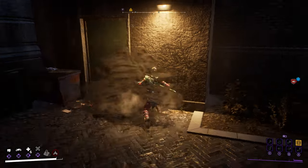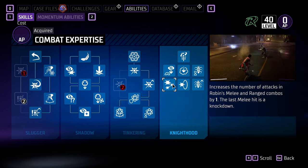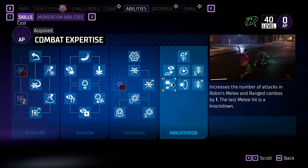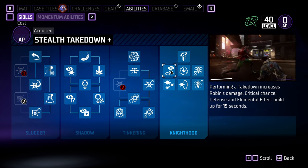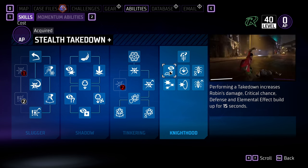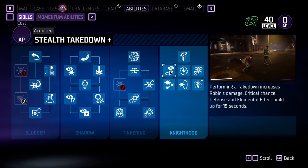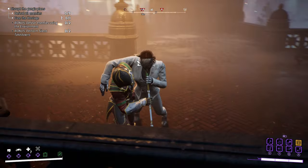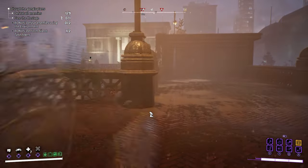Under the Knighthood tree: Combat Expertise adds an extra hit to Robin's melee and ranged combos. Once you unlock the Knighthood tree, invest immediately in this skill. Self Takedown Plus enables Robin to get a 15-second boost in damage, critical chance, defense, and elemental effect buildup when Robin does a stealth takedown. This skill is the very reason why you need to begin combat with a stealth takedown and not a stealth strike — so that you have a boost on both your offensive and defensive skills.